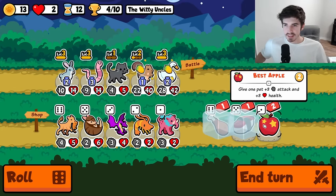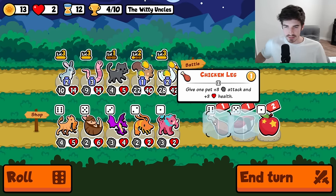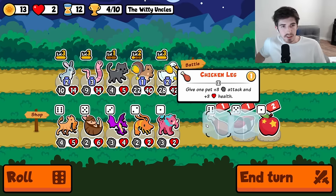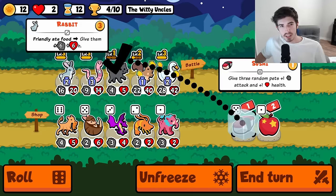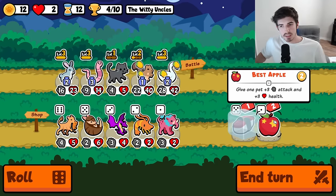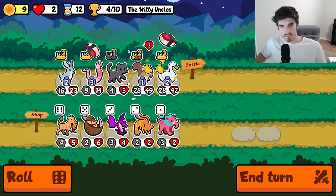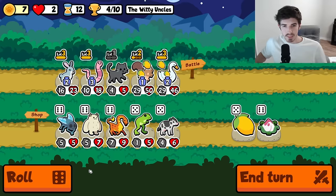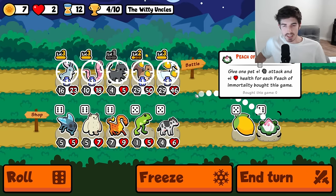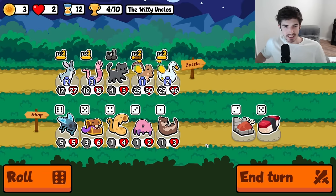I think these all effectively do the same thing — same amount of stats. So we'll start out here and then target you. Now we roll. That's big — I really want to get a giant peach of immortality. I think that'd be so fun.